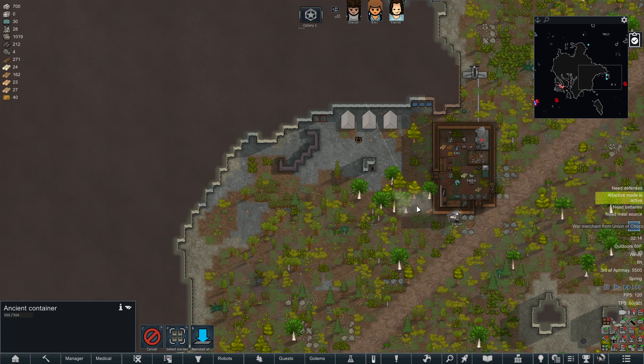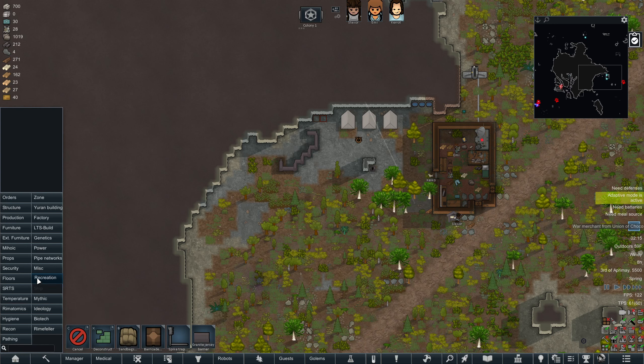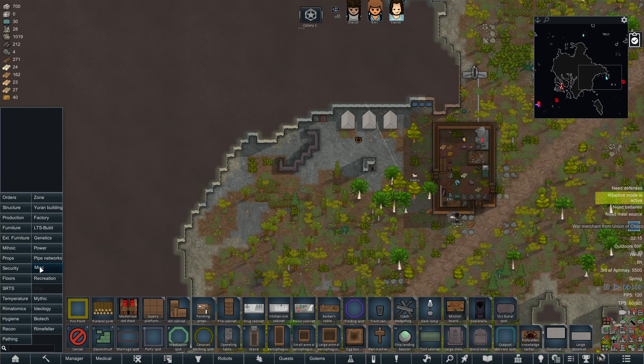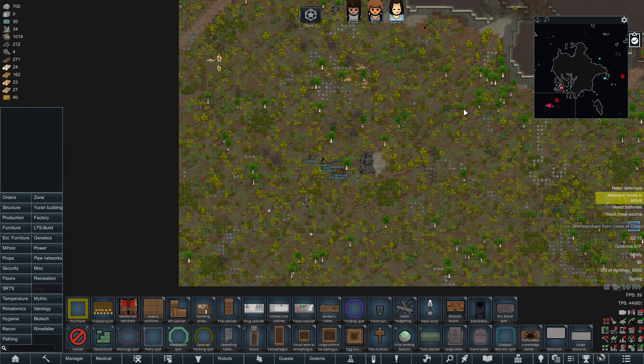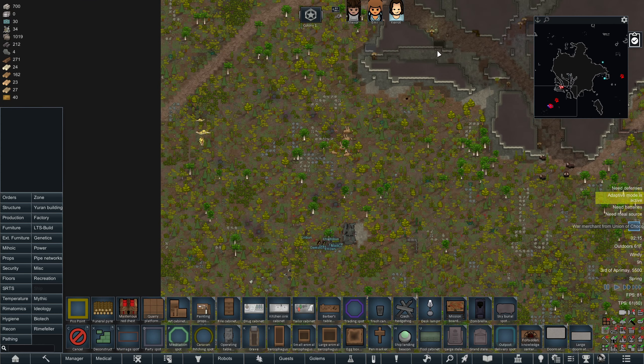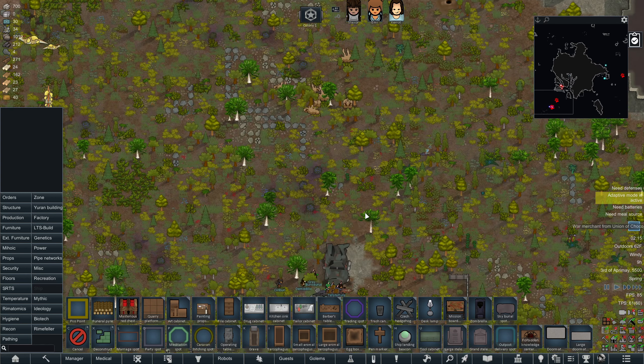A war merchant has arrived. I don't really have a trading depot — I've got a dwarf fortress on my mind. I believe this is a mod as well: outpost delivery spot designates a spot for items from outpost to be delivered. Trading spot — designates a spot where traders will congregate. I want you guys to congregate in front of my base here. For a second I thought they were going to be close enough to the bugs up here to do something about them, but I guess not.